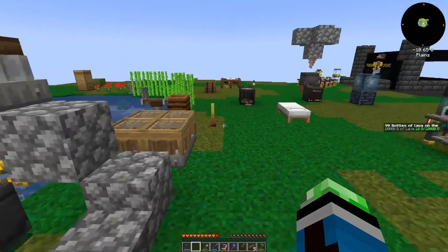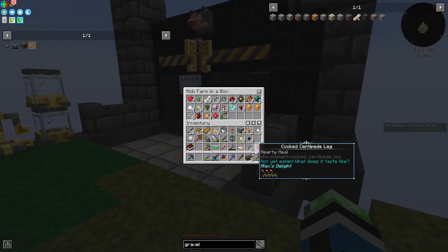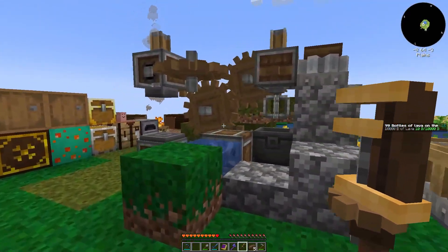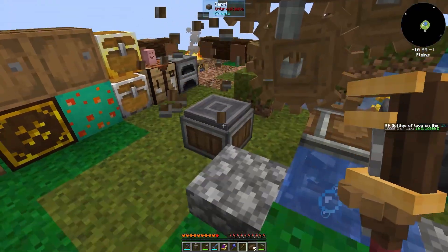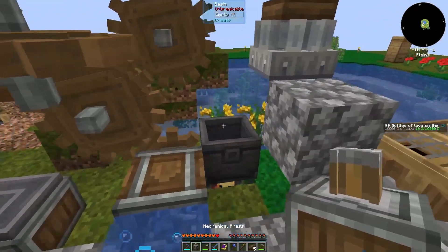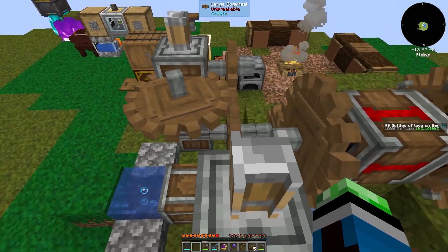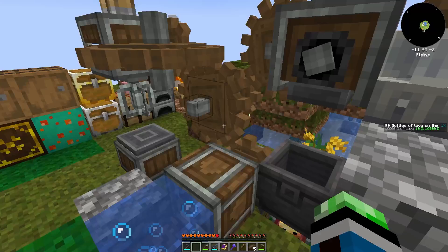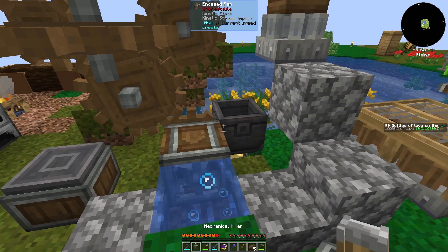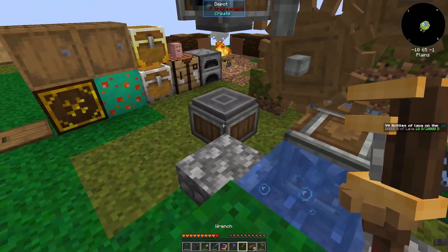I should really keep my wrench on my seven slot so I know where it is. So let's do that and this — that needs to get compacted. I need to do mixer there, press here, and get the basin over here. That's how I do it.